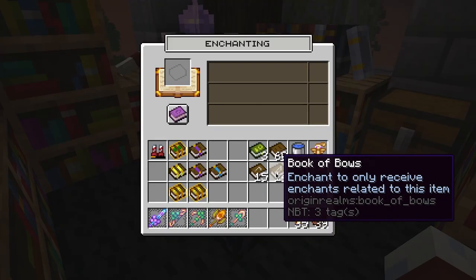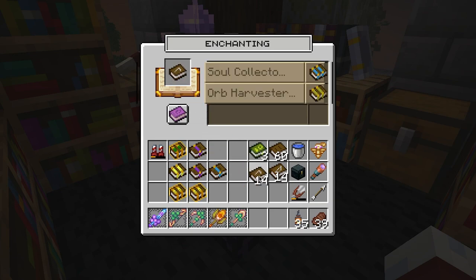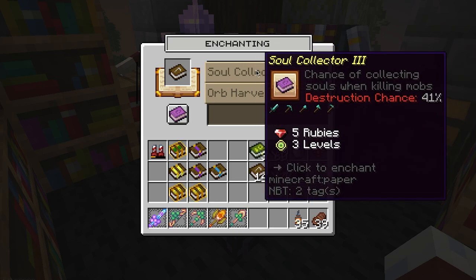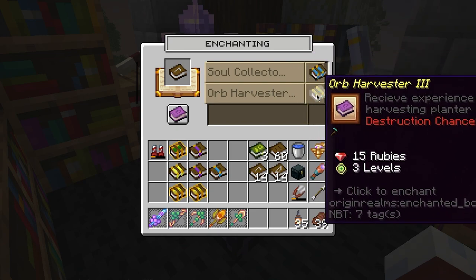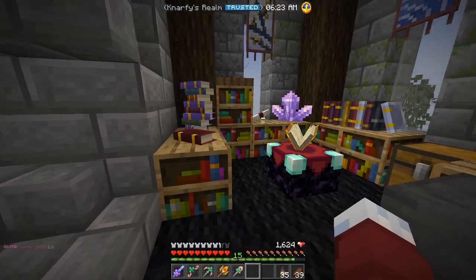I also want to talk about these books specifically — the ones being sold by Headley in the basement. This is the Book of Hoes and this is the Book of Bows. These will specifically give you enchantments that are for Hoes or for Bows. You can see Soul Collector — for some reason you can get that on Hoes — and you can also get an Arb Harvester 3, which is a specific Hoe enchanted book. It's pretty handy if you really want specifically a Helmet enchantment or a Sword enchantment, or you want to use the Book of Hoes to get a bunch of Mending, because there are fewer options for the enchanting book table to give you.